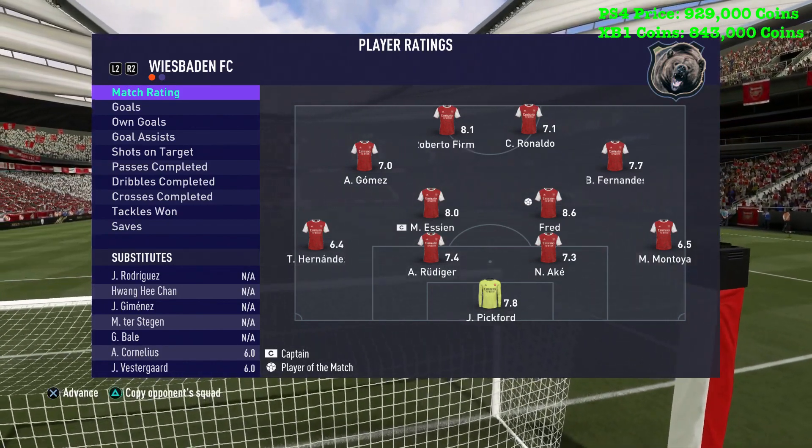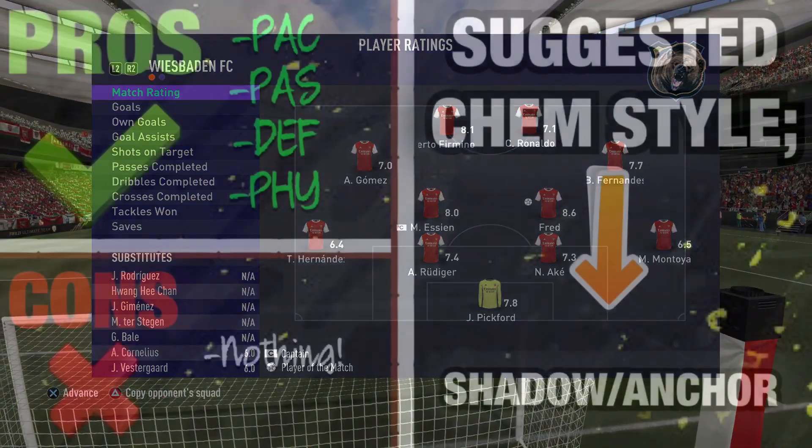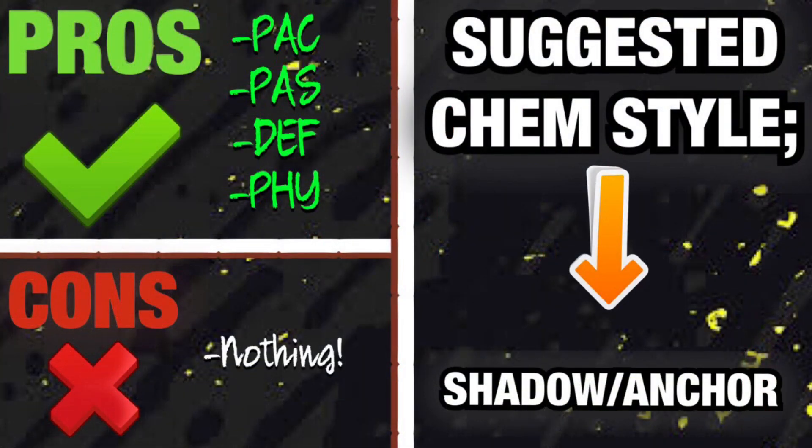For pros, cons, and recommended chem style — his pros are his pace, passing, and defending and physical. We're not putting his dribbling or shooting as cons because as a CDM, shooting's fine. His 78 dribbling and 73 agility may not be great, but he has 85 balance so he turns his body very well. Dribbling is not quite good enough to be a pro but definitely not bad enough to be a con. As for cons — nothing. He's so well rounded, he's box to box.